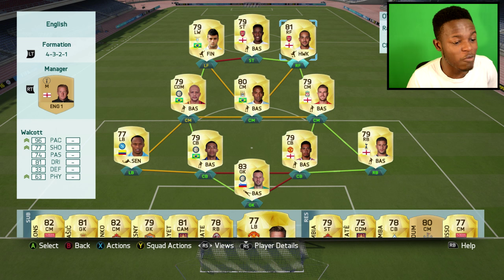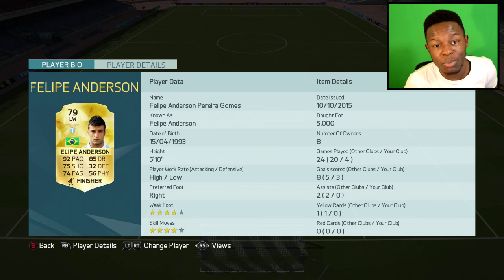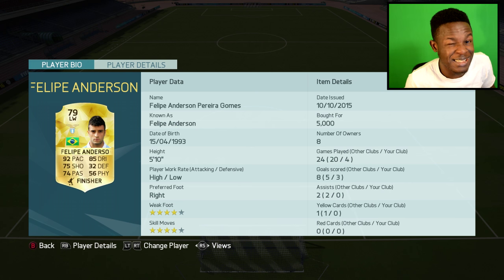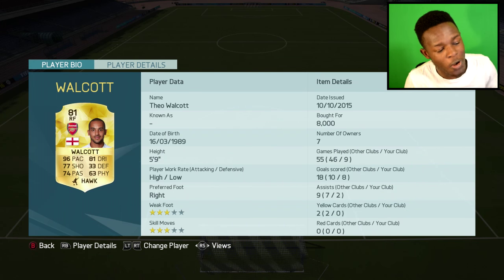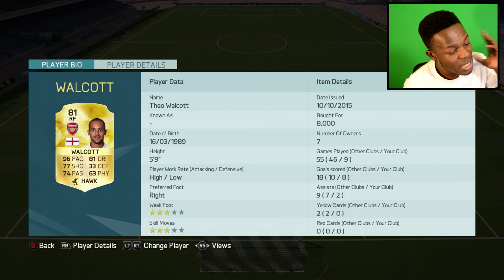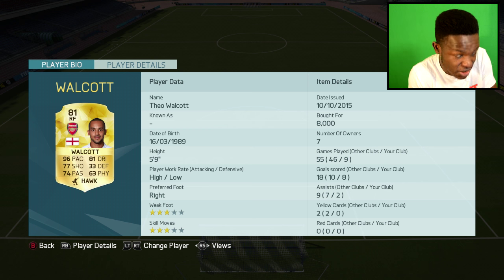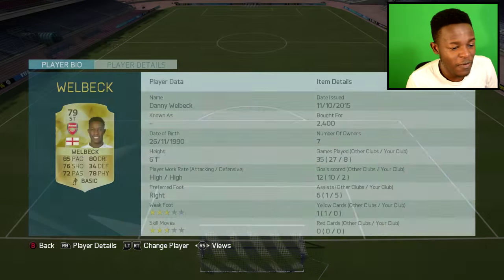Up top to complete the squad we have Walcott, Welbeck, and Anderson. Starting with Anderson: 92 pace, 85 dribbling — I've used him in previous squad builders and this guy is insane. He also has 4-star weak foot and 5-star skills, cost me 5,000 coins but definitely worth it. On the other side, Walcott as a right forward — you might have seen him in my England squad builder. He's got 96 pace, 81 dribbling, and high-low work rates which means he stays up, and cost me 8,000 coins.